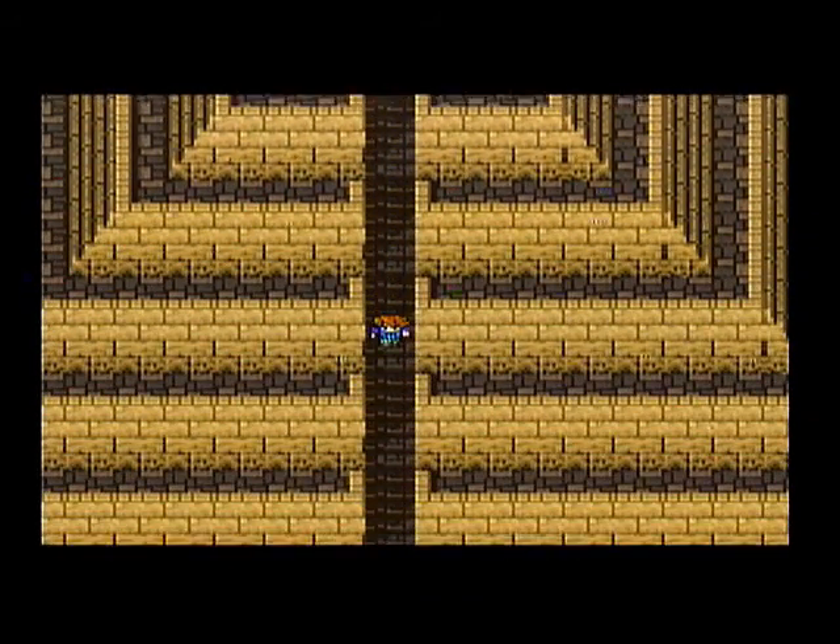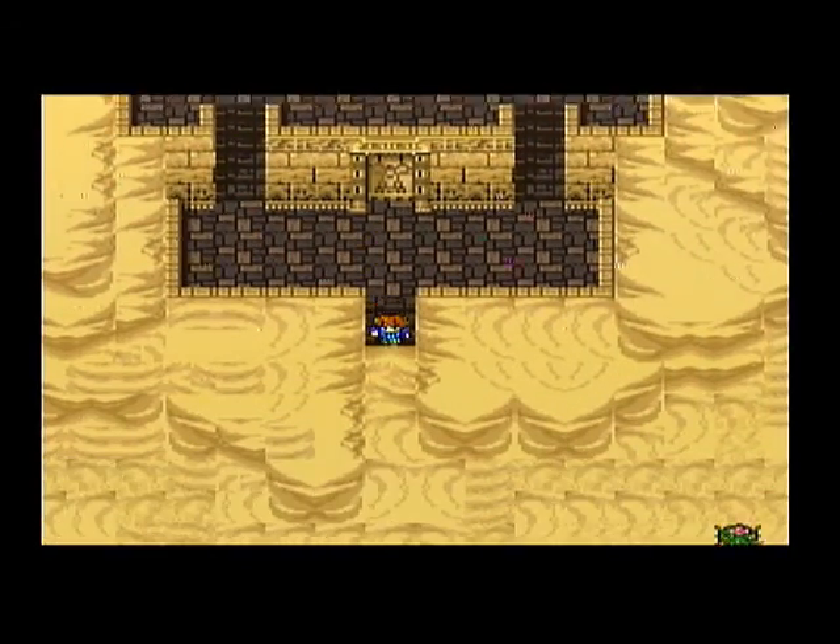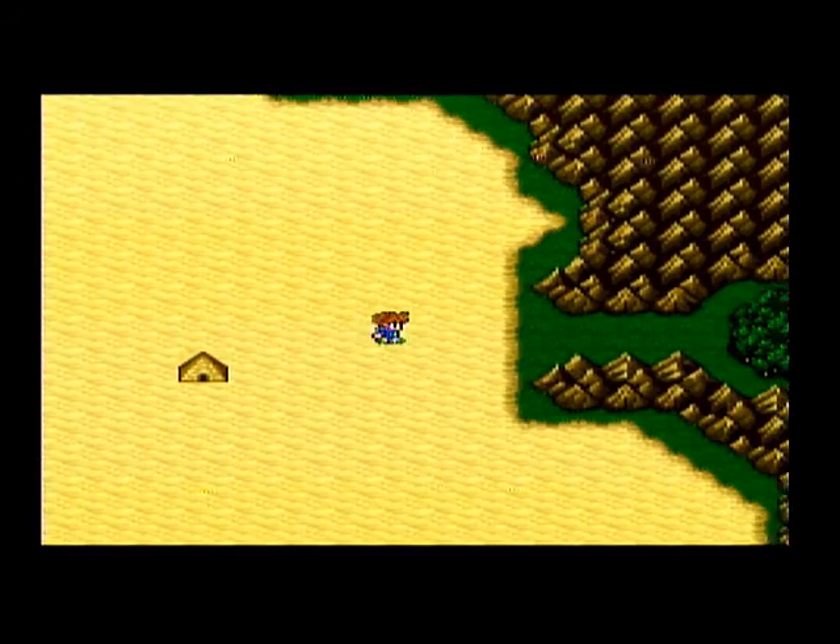Now we have an airship to fly around. That airship was on that peninsula - now it just floats off and we can pick it up. Woo-hoo! Goodbye, Earth Pyramid. We don't want to see you anymore!